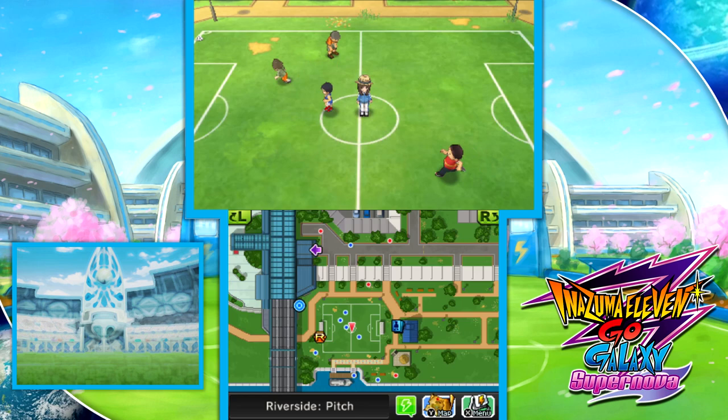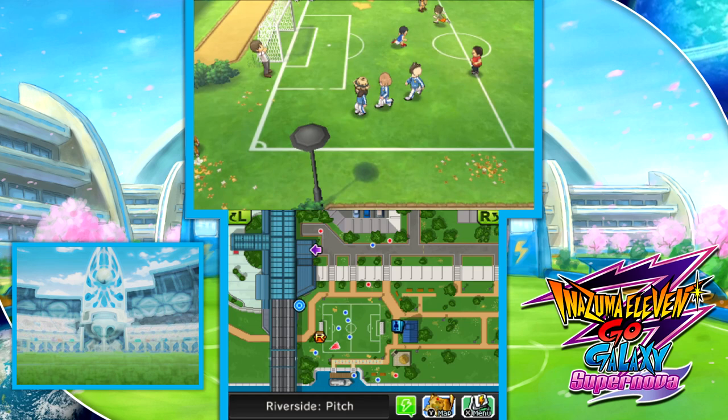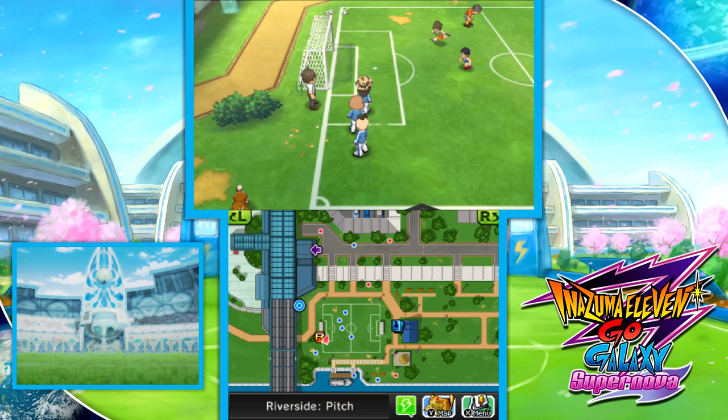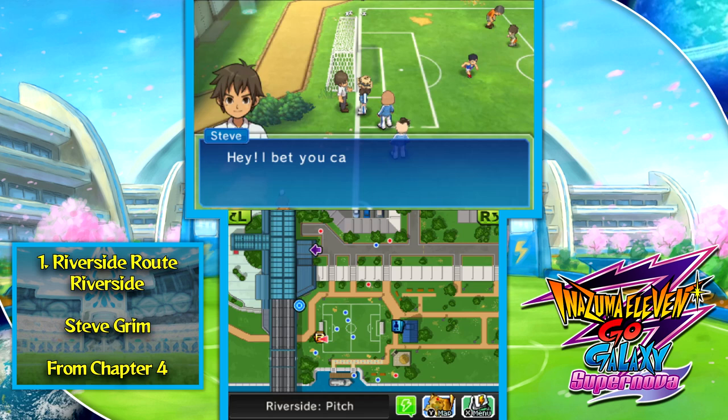With a yo-ho-ho, it's Taylor the Toaster, and welcome to the competition routes guide for Inazuma 11 Go Galaxy, Big Bang and Supernova. This will include competition routes available during the main story and also in the post-game, going over all their definite rewards and some of the most important optional item drops to help you recruit all the characters or get anything you might need for a post-game run.